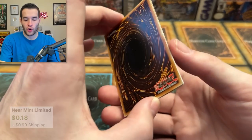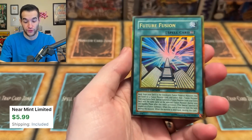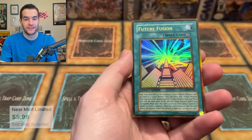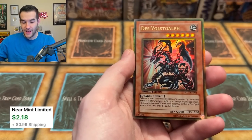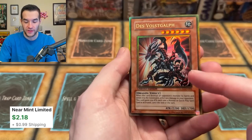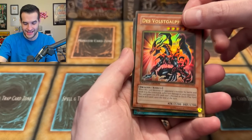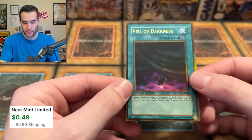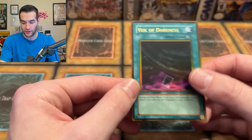The moment of truth — the three Gold Series 2009 Gold Rares. We have Future Fusion — that looks good, look at how they shine so well. This is my favorite Gold Series. Des Volstgulph — I think I pulled this in my first every pack opening, so that's a cool memory. And then a Veil of Darkness — a Glass Man Secret Rarity reprint. Look at the edge around like the border, the frame. That is awesome, that looks so good.